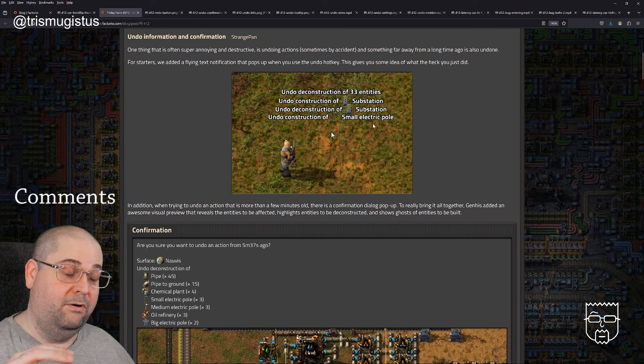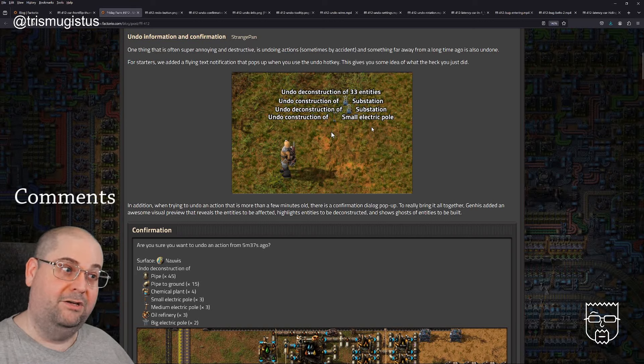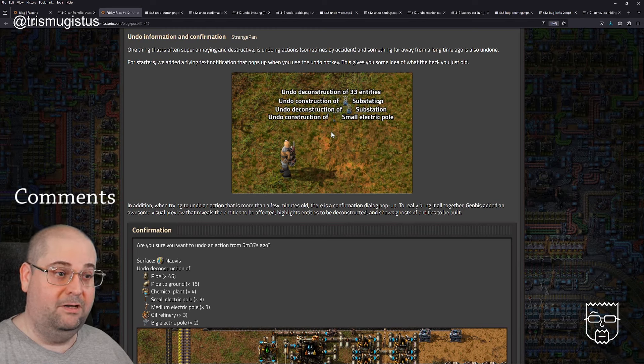It's really good that it does a pop-up now to say what you've undone. More important to me is the whole mass-undo scenario where I hit it a load of times and it lists them out — when it says 'walls built, undone,' I know that was the thing I was doing before and I can just redo that one action. In the graphic we see: undo deconstruction of 33 entities, undo construction of substation, undo construction of substation, undo construction of small electric pole.